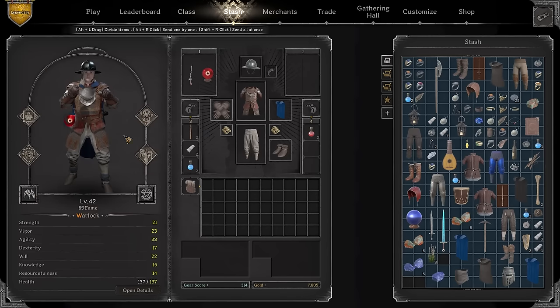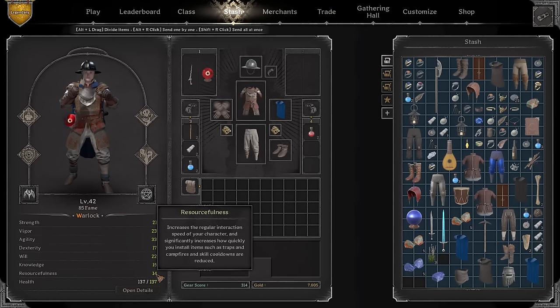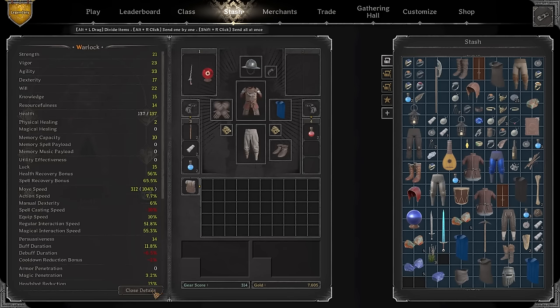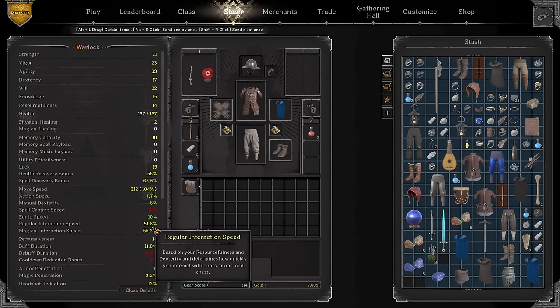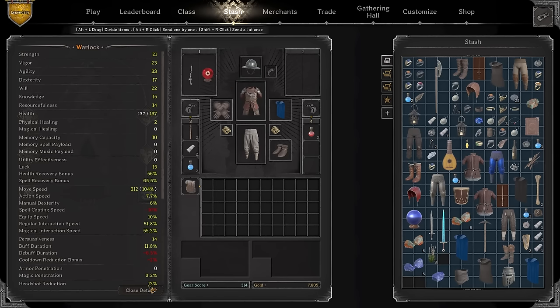The combination of Blood Pact with Soul Collector gives you five to all attributes — that's actually a lot. Think about it: you get five strength, five vigor, five agility, five dexterity, and five of the rest. You'll open doors faster, run faster — that's really brutal. For the build you want a decent amount of interaction speed since you'll have to chase people and open doors. Focus on agility to run faster, vigor for health, and dexterity to attack faster in Demon Form.